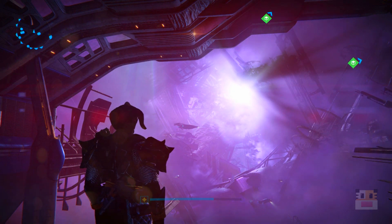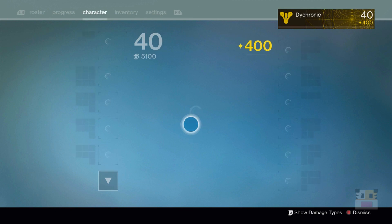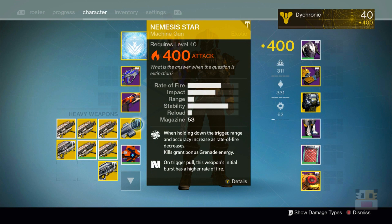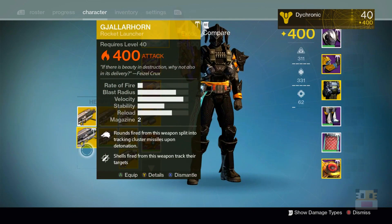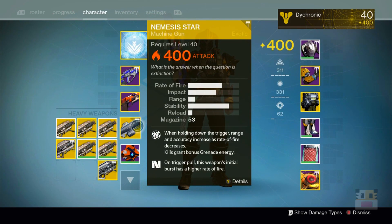In this video we're gonna be dismantling all of the Gjallarhorns that I have collected over time. I've forgotten how to get to my inventory — oh there we go, I click Start. I have collected all of my Gjallarhorns on one character. I have seven right now. I've collected seven in the past and then the Rise of Iron added two more, so I've had nine in total. Two of them were deleted from previous challenges.